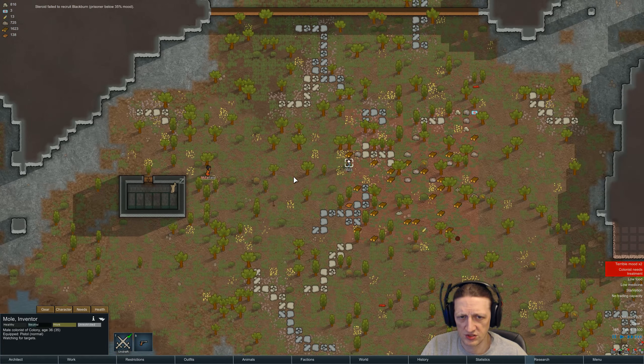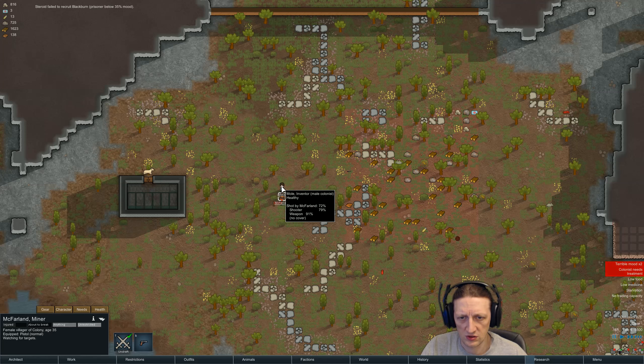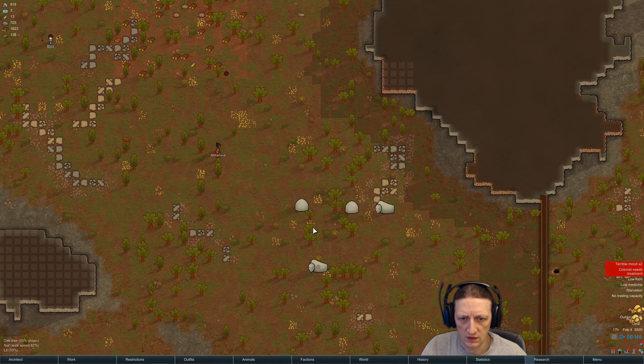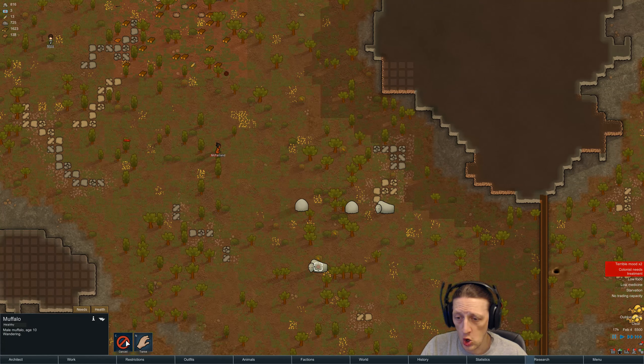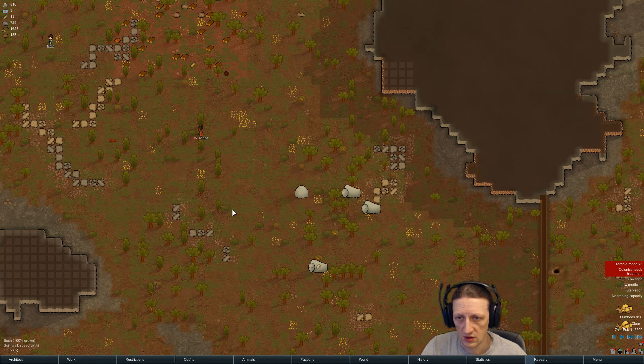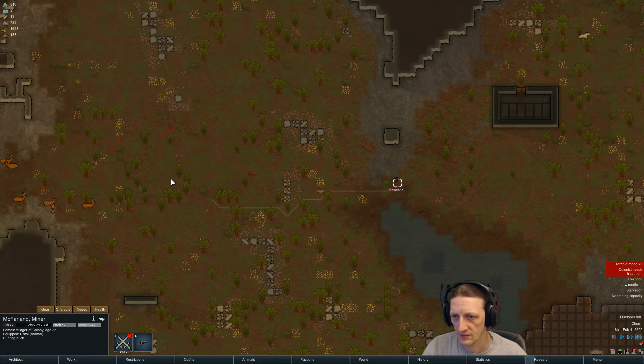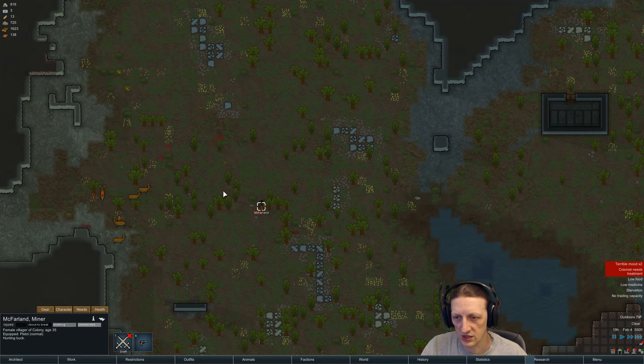Oh, yippee. Let's head you over here. The deer just left it alone - interesting. Alright, let's drop the pistol, equip the pistol, and equip the knife. There we go. You're supposed to tame him - wait, that's right, go hunt the deer. Go hunt the buck. Now, the one thing I hate about hunting like this...